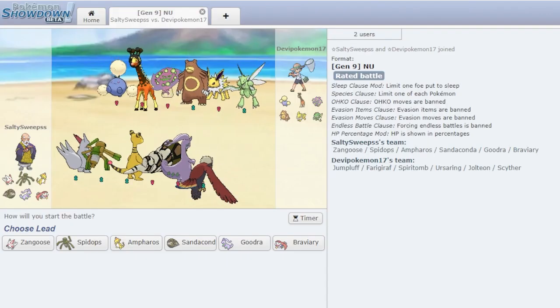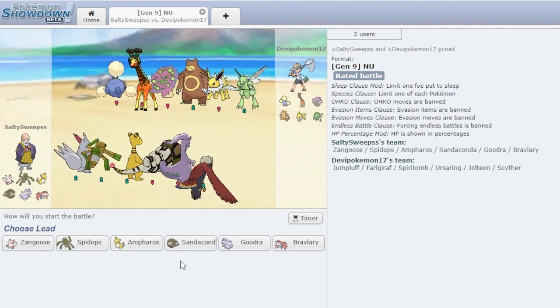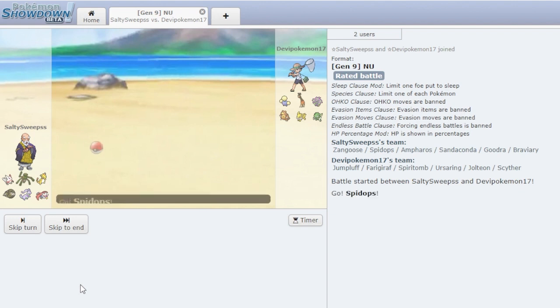Enough talking about the team — now let's see it in action. Okay, first battle here, definitely an interesting team. I'm guessing Guts Urserang, probably Protect maybe Swords Dance Facade? I'm not quite sure. Let's go Spidops here.